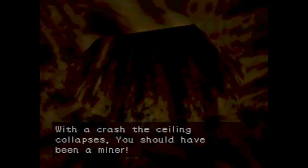You can see here that we're still in the sewers, and we're about to leave. It says with a crash, the ceiling collapses. You should have been a miner. From here, we want to make sure that this hole in the ceiling is on screen, and walk forward. Del will climb up through the hole, and will enter the Tower of Disciples.